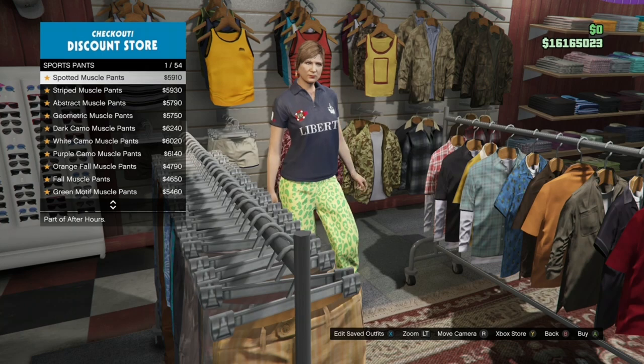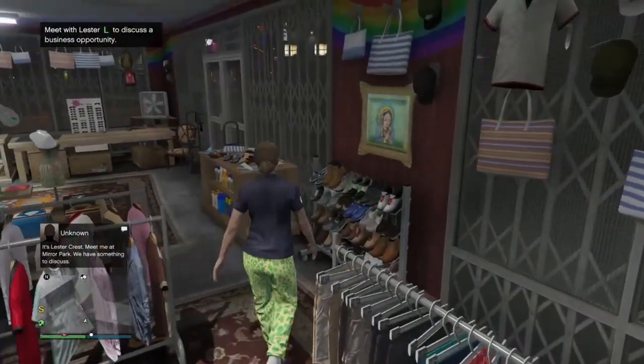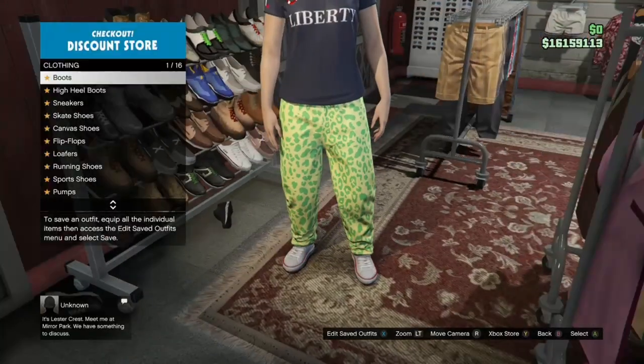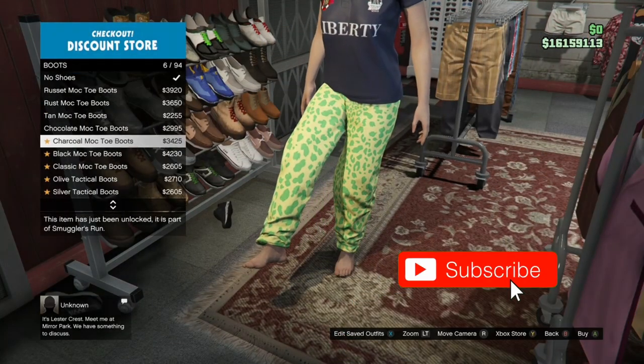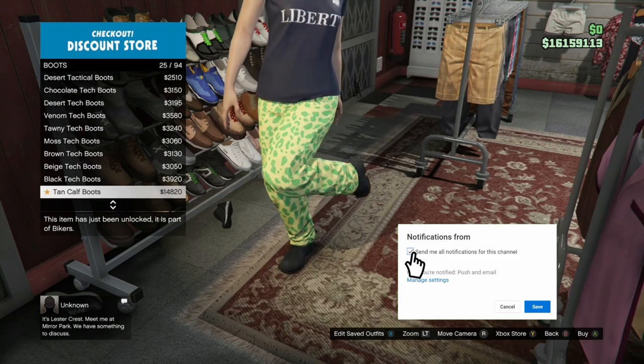Once you've got that, make your way over to the shoe section, go to the boots, and buy the axe blood slack boots. Just come over to the shoe section, go to the boots, and buy the axe blood slack boots.